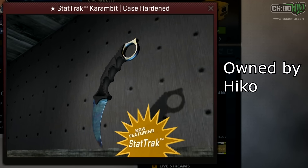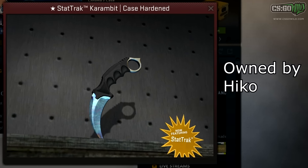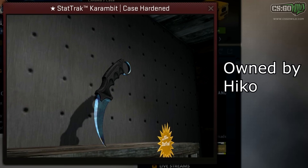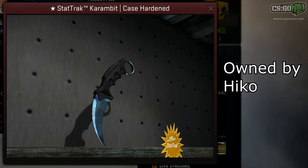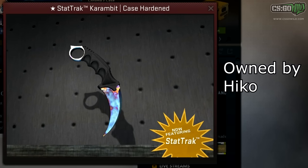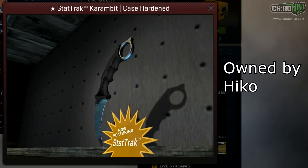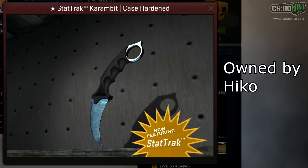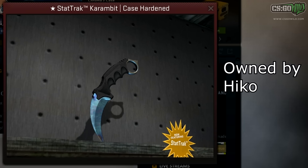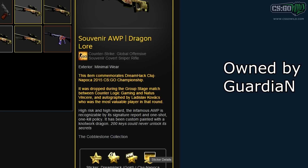Next up, we have Hiko's old knife — this is the StatTrak version. I showcased the non-StatTrak version a couple days ago on my channel because I was talking about how it sold for $10,000. But this is the actual StatTrak version, and I believe there have been people that have offered $20,000 or more to try to get this knife. It's owned by some Dubai collector and I don't believe he's ever going to sell it. This is such a valuable knife — basically one of the best blue gems out there, double-sided and StatTrak. I believe it is the best StatTrak blue gem.